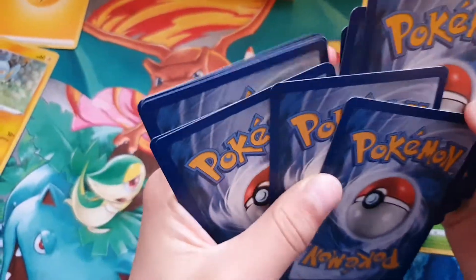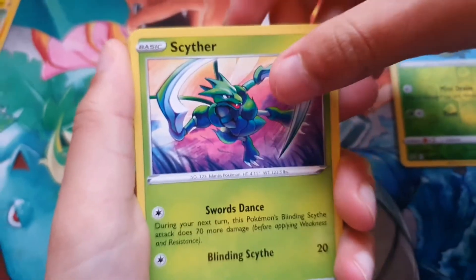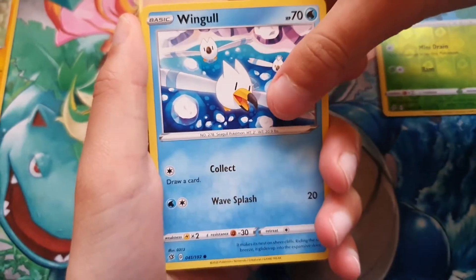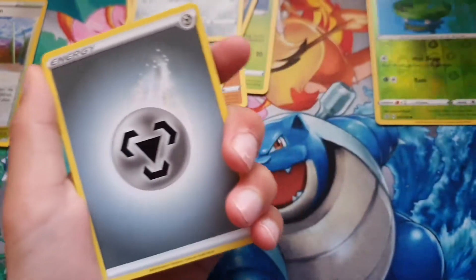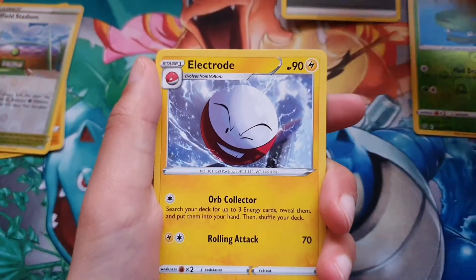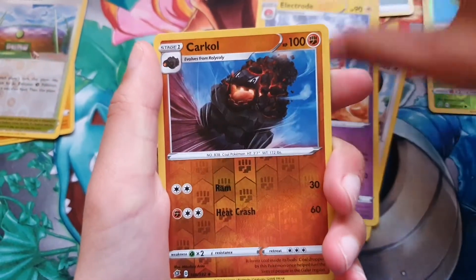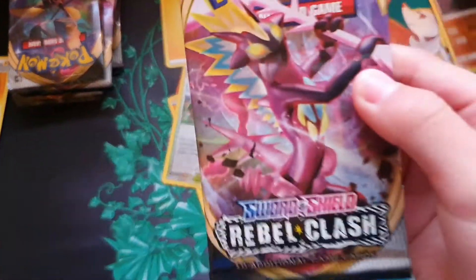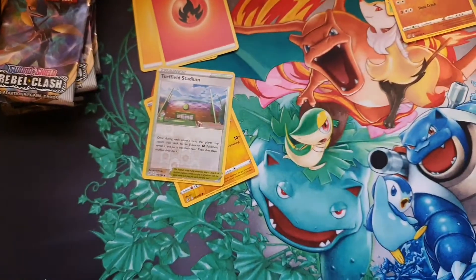Alright, we've got Scyther Fighting with his blade-like swords, Nosepass, Wingull flying around, Koffing, Bronzor with his body kind of cut in half, Metal Energy, Electrode, Bewear, Palossand, Carkol — and a Scizor regular rare. That's a nice card. So that's our second pack in. I'm gonna open this pack — it's an artwork of Toxtricity, probably my favourite artwork.